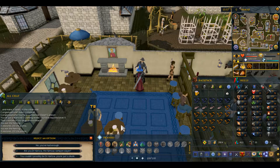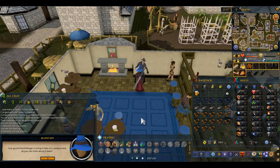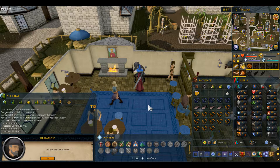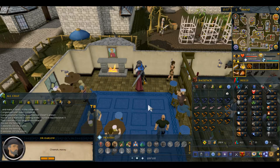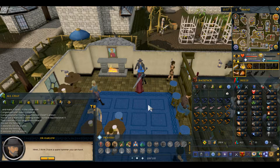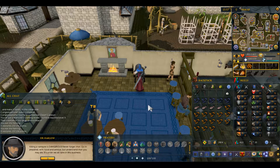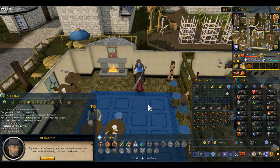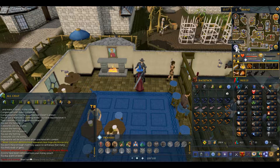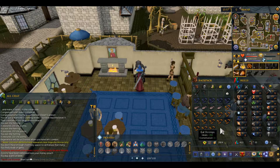Ask him 'are you the famous vampire slayer?' then speak to him again. There's quite a long dialogue to go through here — I'm just clicking through it, you can read it if you like, it's not super interesting. He's just telling you how to kill the vampire. Once the dialogue has finished, teleport back to Draynor Village.